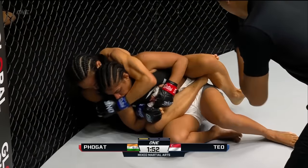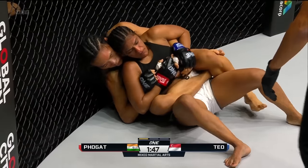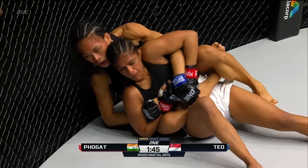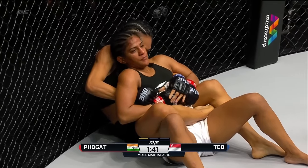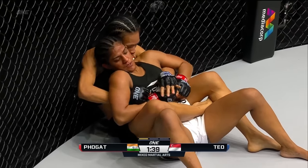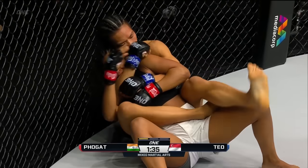Tiffany does a good job of trying to cross the face, create a little bit of space, but Ritu's able to get both arms underneath her arms. Now she's got a little bit better defensive position here. Tiffany's not able to attack. Tiffany needs to remove one arm, and she does just that with the right side and then goes after the choke.